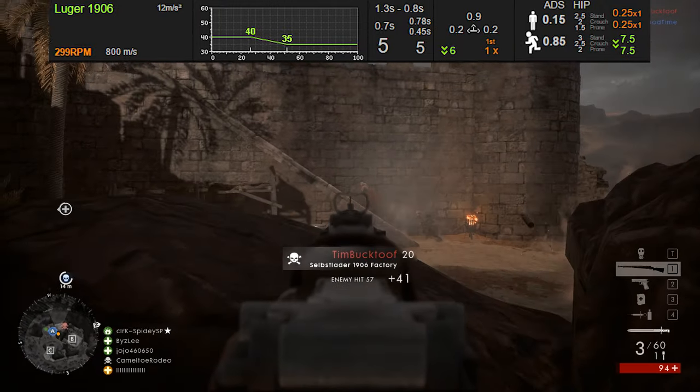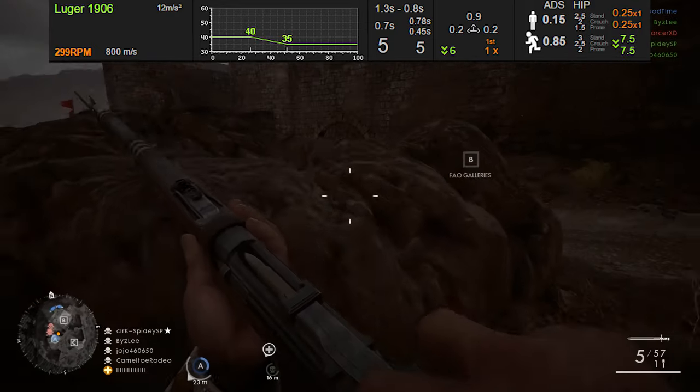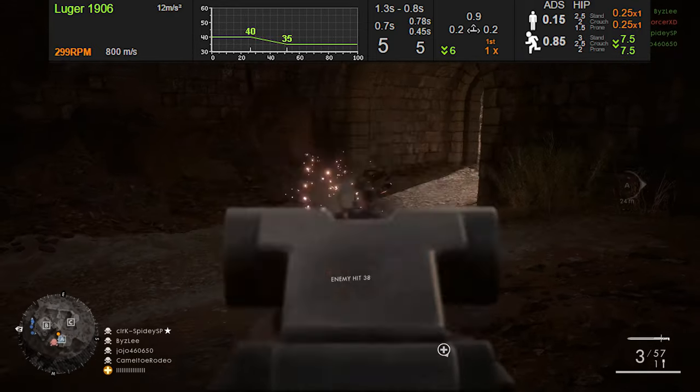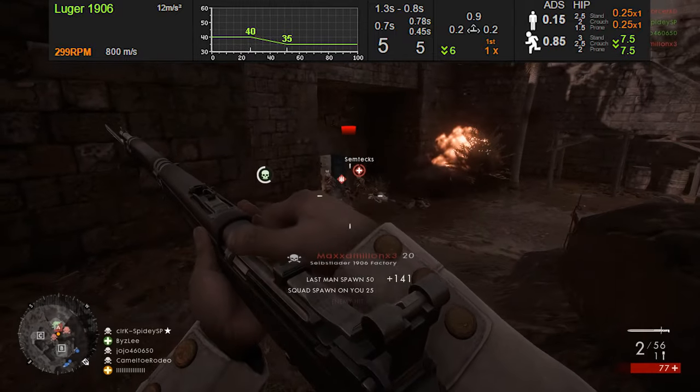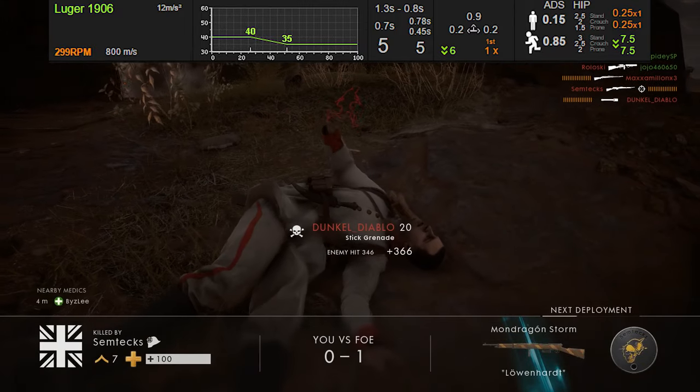It's got a 299 round per minute rate of fire, 40 damage maximum, 35 minimum. So no matter what range you hit somebody at, you're still going to be getting a three shot kill. In close quarters, you'll be doing 80 damage with two shots. So if they have a little bit of damage done to them, you can potentially two shot them down.